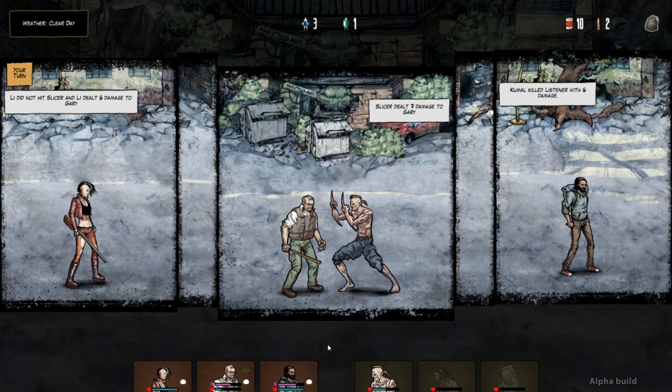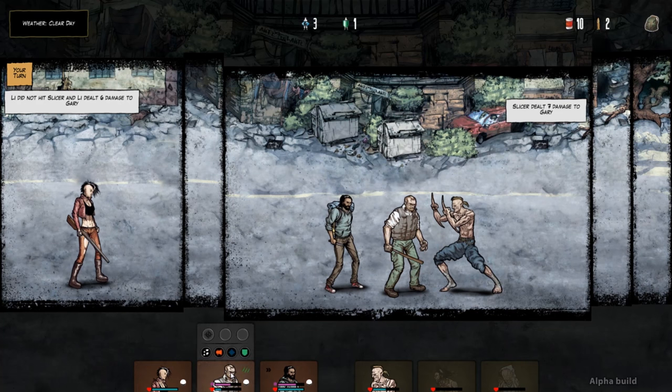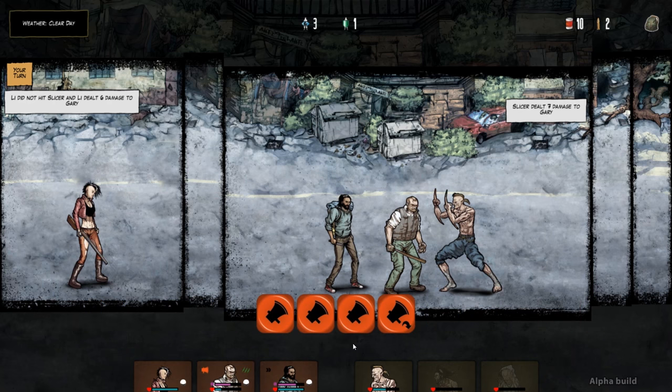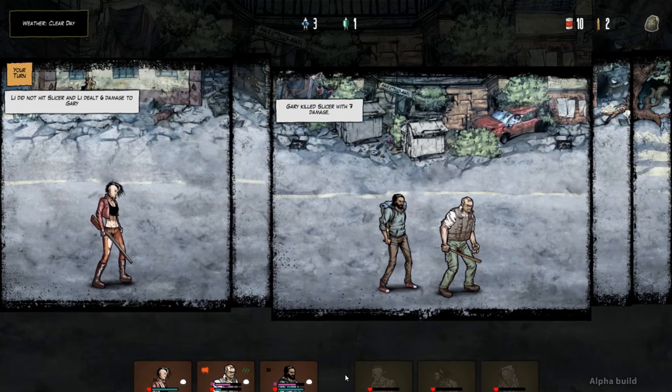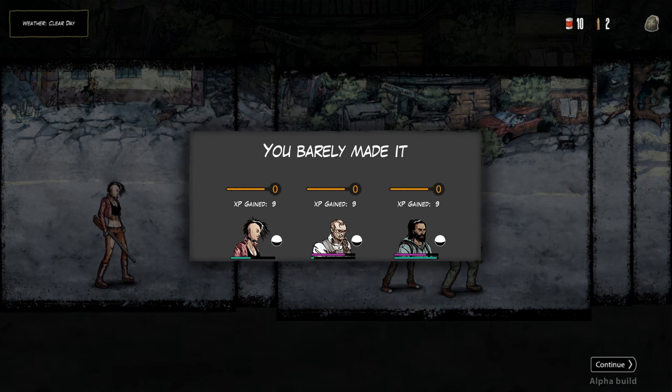Turn 4. Gary can't take another hit. Lee shooting into the combat is too risky. Breaking out of the zone is too risky with his low speed. Our best bet is to get Kumal to sprint over to Gary, giving him an extra melee dice and hoping that will be enough to kill the slicer. We move Kumal. Gary rolls his attack and it's a successful attack — he deals enough damage to kill off the slicer and our party is safe. That was a close one.